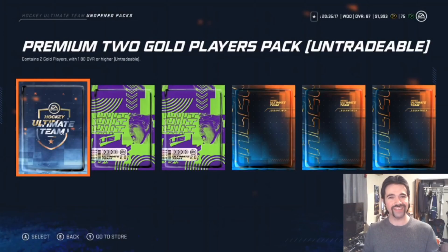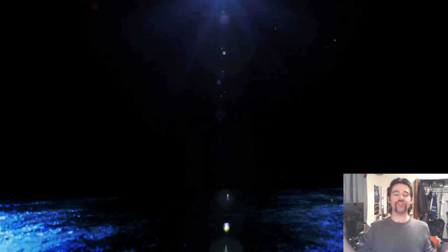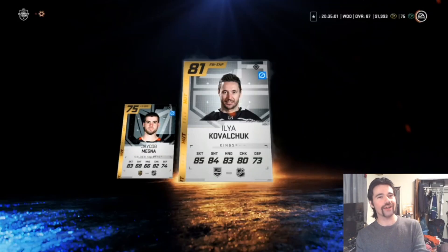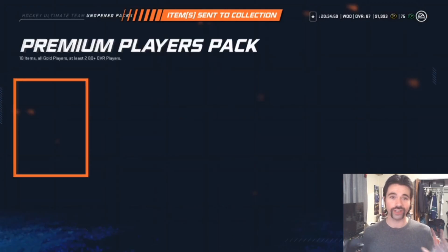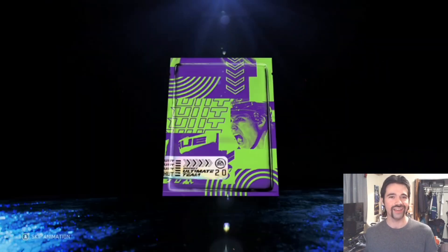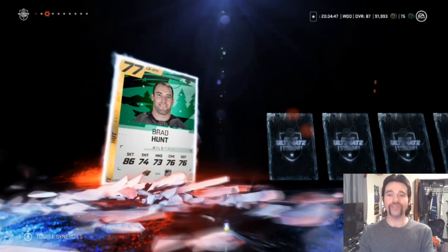Now to the packs, which feel a little underwhelming after that. We've got a premium two-gold player pack, let's see what we can get. Ilya Kovalchuk — he's been following me around everywhere I go. I think we're gonna be getting around roughly the equivalent, so that's gonna be interesting — see who gives more bang for the buck: EA or hut.gg.